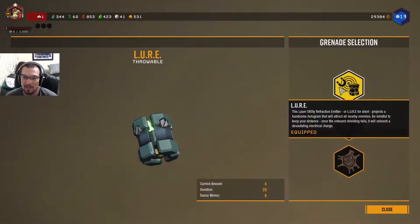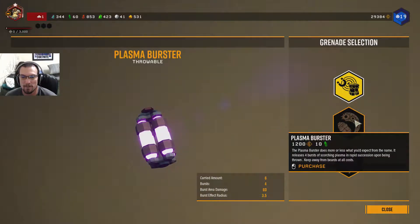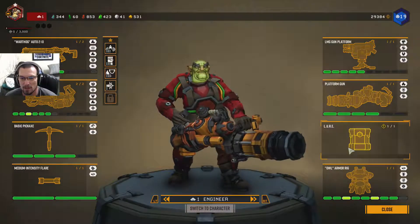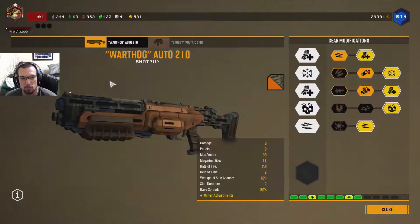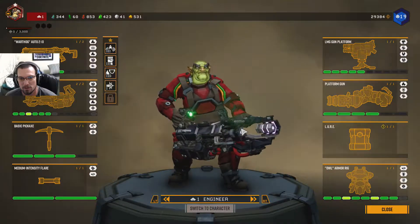I stay with the lure grenade — it's the most effective of the grenades in my opinion. Everything else is damage, but I'd rather get things away from me so I can just plow them down with whatever weapon I'm using — which would probably be the Breach Cutter. That's such a good weapon.